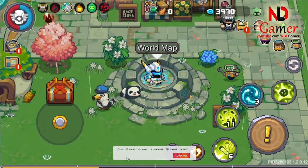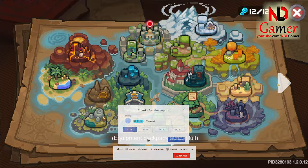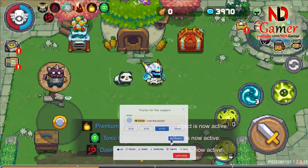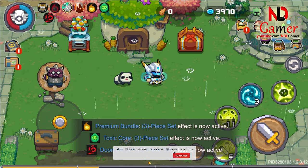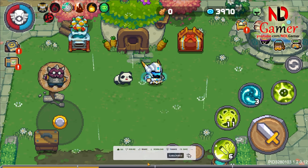Hello everyone, welcome to my channel. Today, while I was farming gear to make a video, I unexpectedly picked up 2 purple grade weapons on this map. So I'll review them for you right away, and I'll also guide you on how to build them to make the weapons stronger, but only focusing on the fate-bound build.